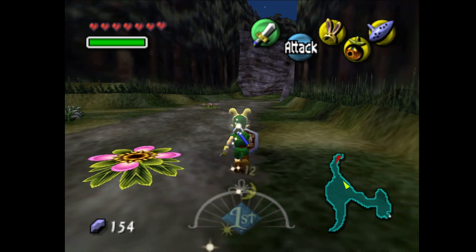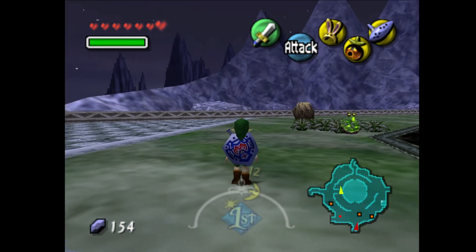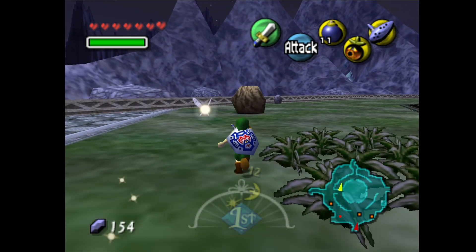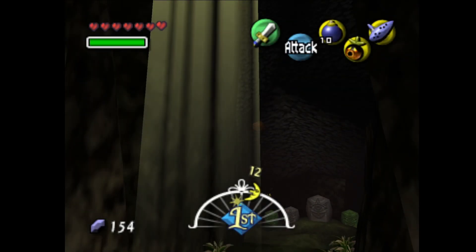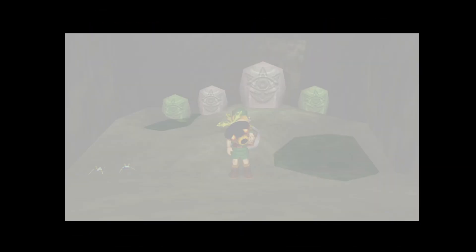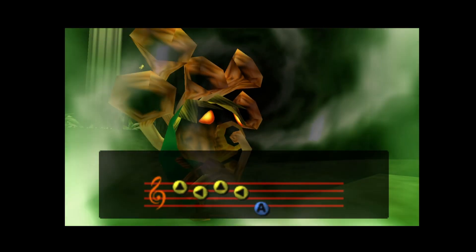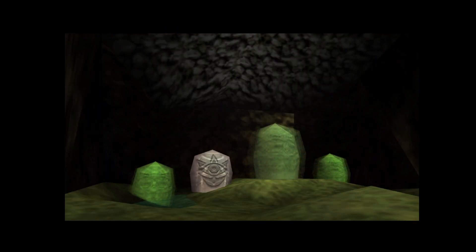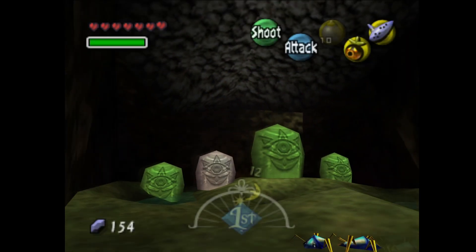We are going to head back to Termina Field. We're back here in front of the waterside exit from Clock Town, and you might notice there's a rock over here. Well, I bought bombs for a reason. We can toss a bomb at this rock, open up another hole, and inside this hole — you might have guessed based on what we're currently doing — we got another whole room full of these statues. We can play the song for the third time. We'll rotate all the ones that are already green, and we'll get the one that goes boom.